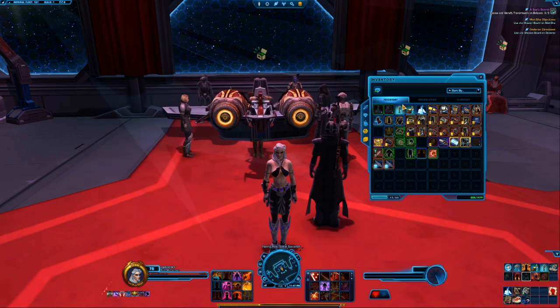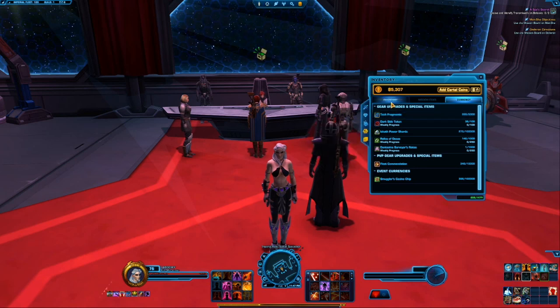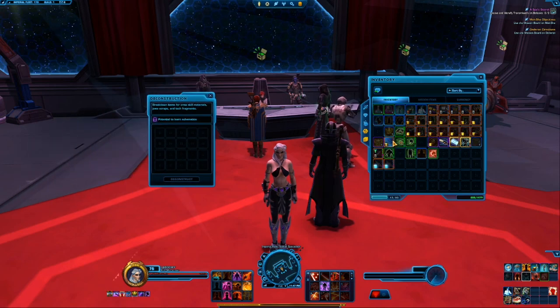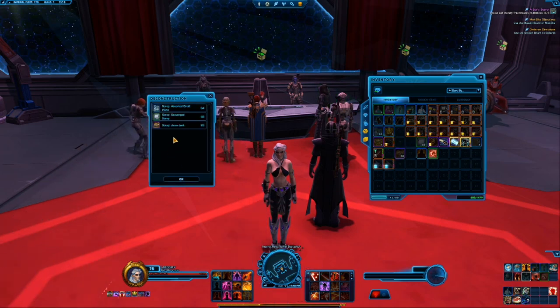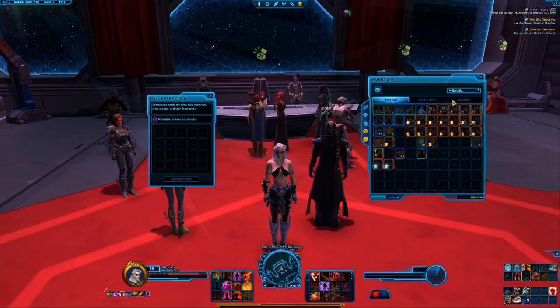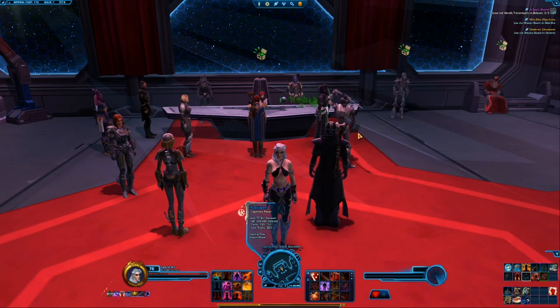One of the things that has come with this expansion is a new currency: Tech Fragments. Tech Fragments are something you get either by deconstructing gear or opening renown crates. For example, if I go ahead and deconstruct something right here, you should get roughly three to four tech fragments per item. There I am at 203 tech fragments now.